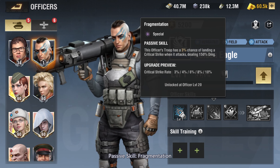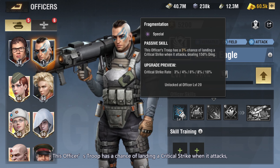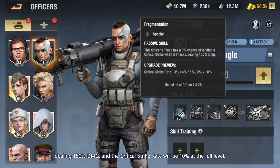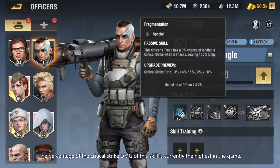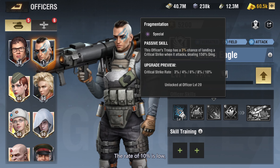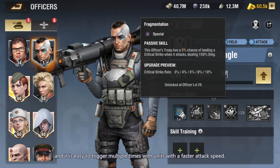Passive skill: Fragmentation. This officer's troop has a chance of landing a critical strike when it attacks, dealing 150% DMG, and the critical strike rate will be 10% at full level. The percentage of critical strike DMG of this skill is currently the highest in the game — other skills used to be only 50%. The rate of 10% is low, but it is easy to trigger multiple times with units that have a faster attack speed.